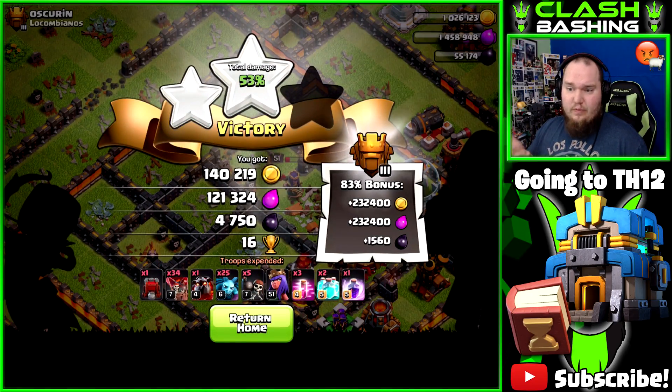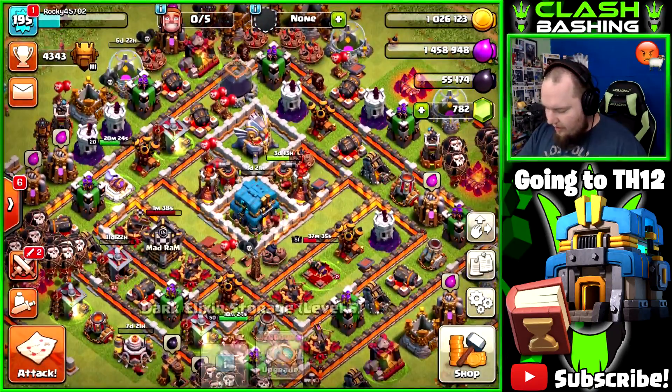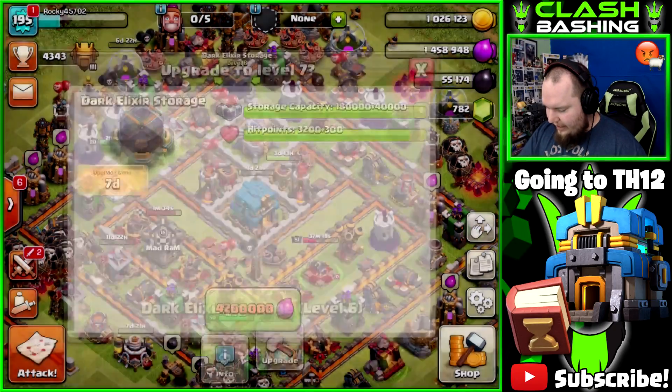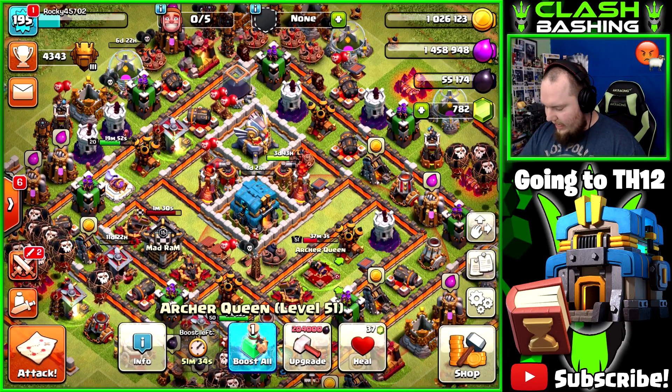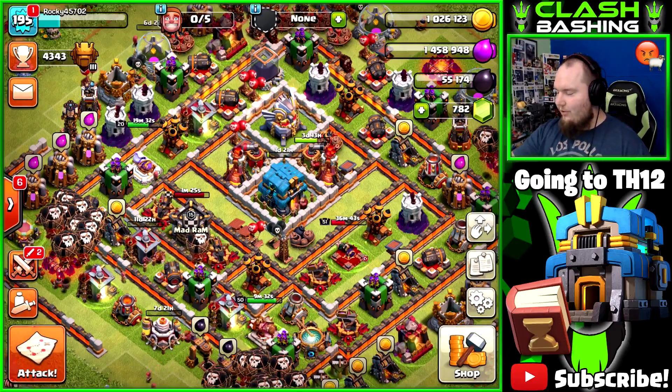4,700 dark elixir — not a bad raid, we'll take it. Bonuses pay for everything. We've got to get our dark elixir up because we have to farm these heroes hard. I'm going to have to get that dark elixir storage up to be able to hold enough — the Queen costs 204,000 dark elixir for the next level. But that's all right, we'll be back with the next raid.